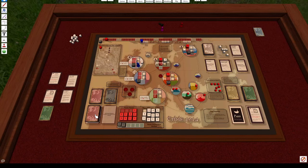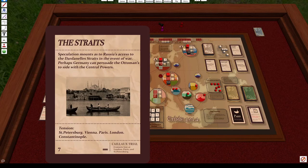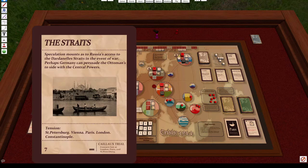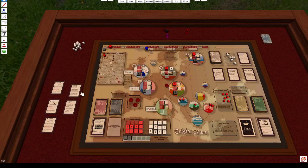I flip the day card. The government response shows tension in St. Petersburg, Vienna, Paris, London, and Constantinople. So I place tension on Constantinople, London, Paris, Vienna, and St. Petersburg — managed to avoid tension in Rome. Now it's Sergei's turn again.